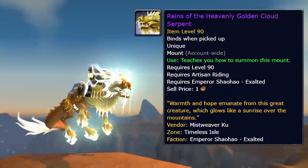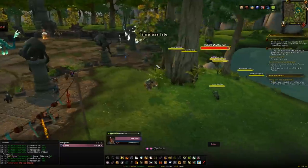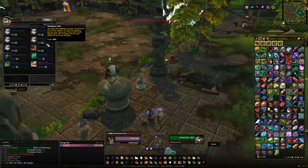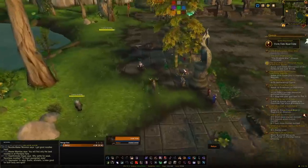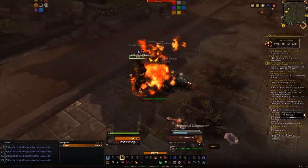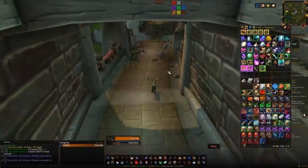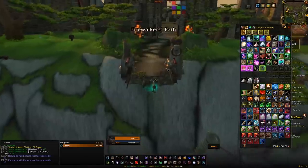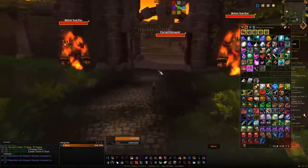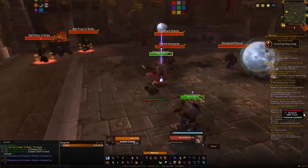On the Timeless Isle, our first mount is the Heavenly Golden Cloud Serpent — a really nice looking mount. This requires exalted with the Emperor Shaohao faction and 100,000 Timeless Coins, which we'll be getting passively anyway. To get rep with Emperor Shaohao, do the dailies found around the Celestial Court, and the main method is killing the Yaungol mobs found on the Timeless Isle — in the Firewalker Ruins, the Blazing Way, and Ordon Sanctuary. Unfortunately, Ordon Sanctuary is only accessible if you have the legendary cloak from Mists of Pandaria, which is no longer obtainable.